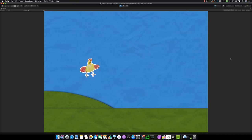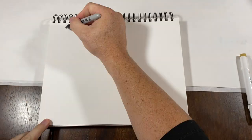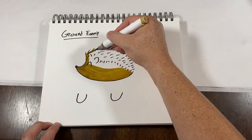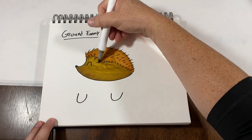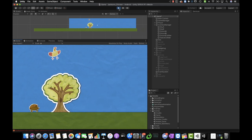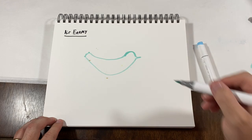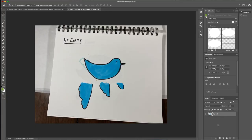Now we have him flying and dodging. Now let's draw up a couple of enemies and get those in the game.